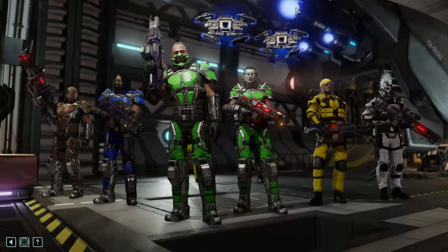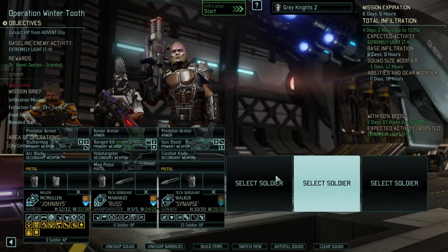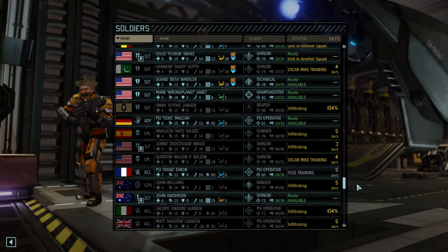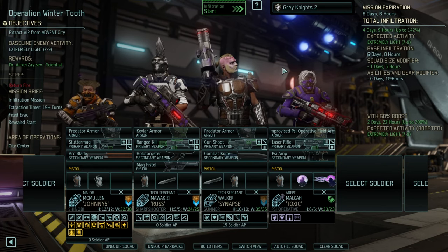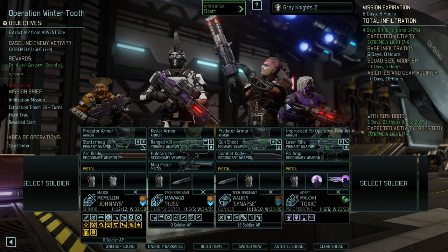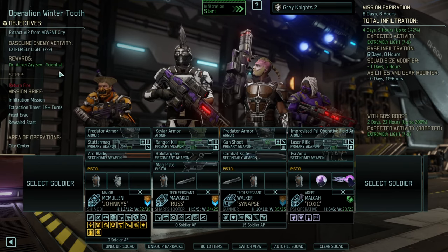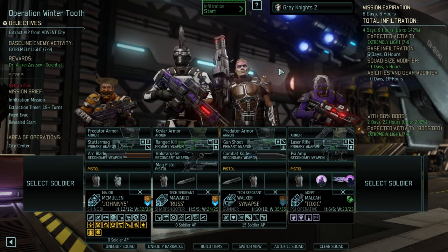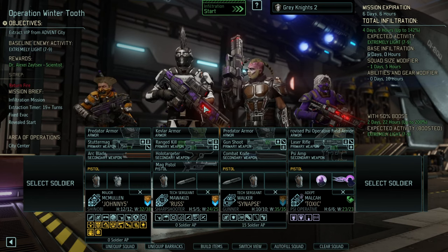The baseline is seven to nine enemies. We could do a quickie with those three over here and then get a Psy operative like Toxic into the mix. Easy — four days infiltration. Got a good team here with decent skills. And since it's only seven to nine, it's a no-brainer.